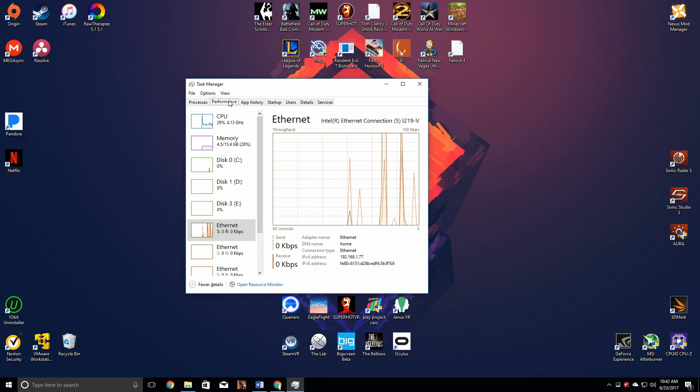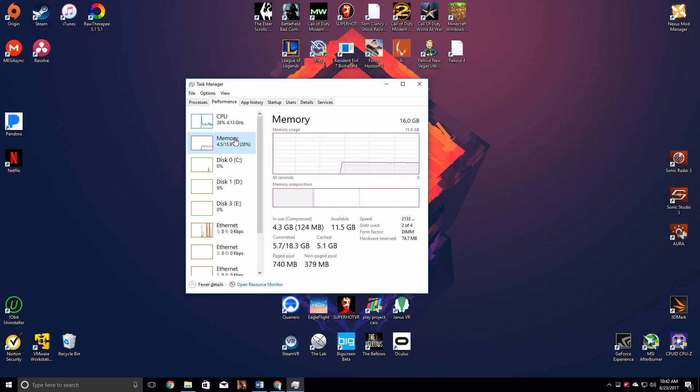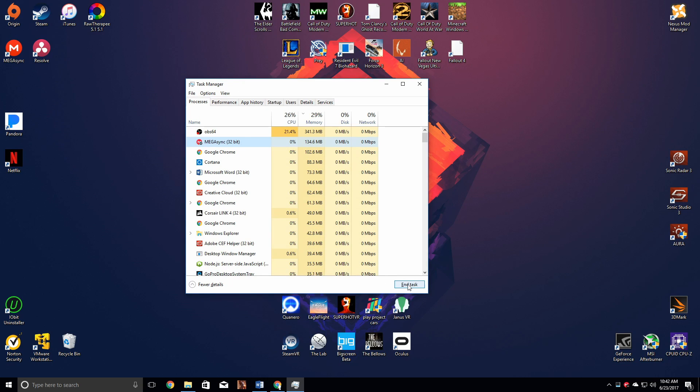Before I get to the test, I want to show you guys: if you go to Task Manager on your computer and click on the Performance tab, you can actually see how much memory you've been using on your computer and whether you might need to upgrade. You can look at how much RAM is being used right now and how much RAM you have left over.